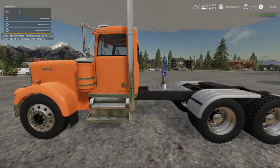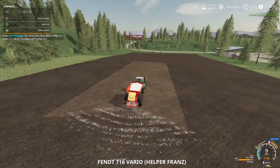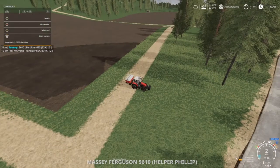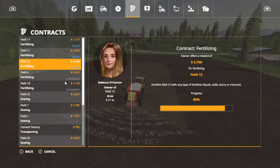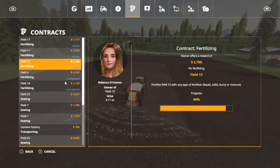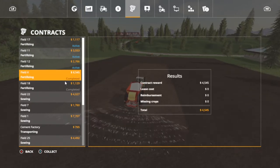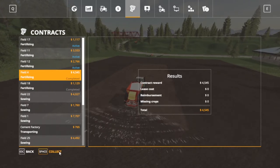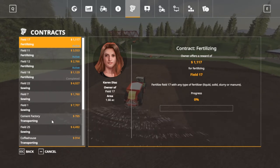We got a contract on field 4 — right here, here's field 4. The other contract should be field 12, 90% left. I can go ahead and accept this one because there's no leasing and stuff on that, so we're going to collect that. We're getting closer, we're getting closer.